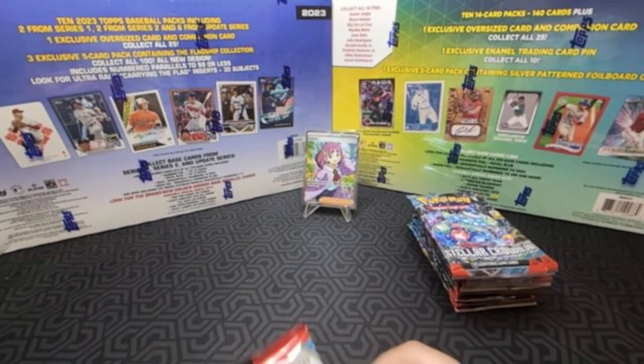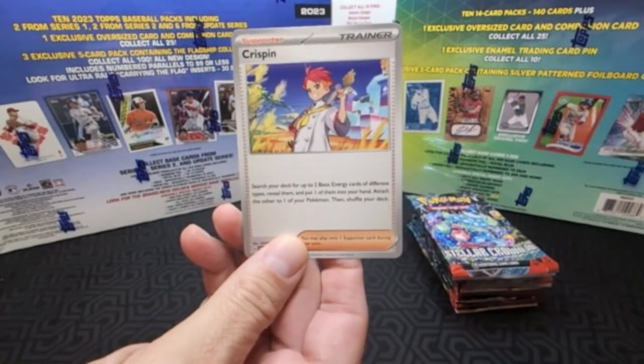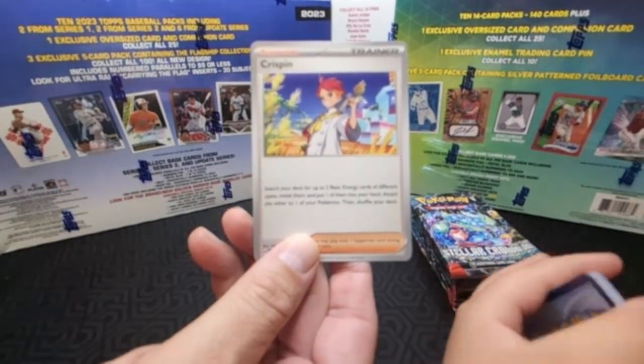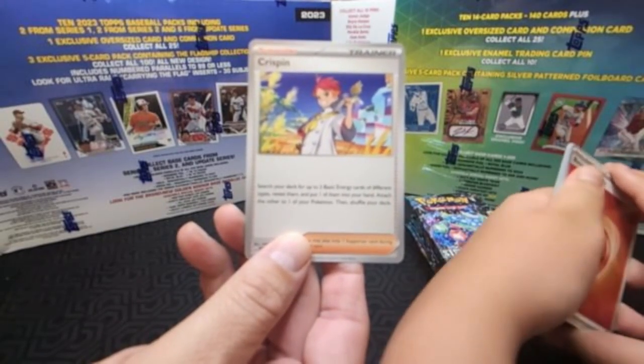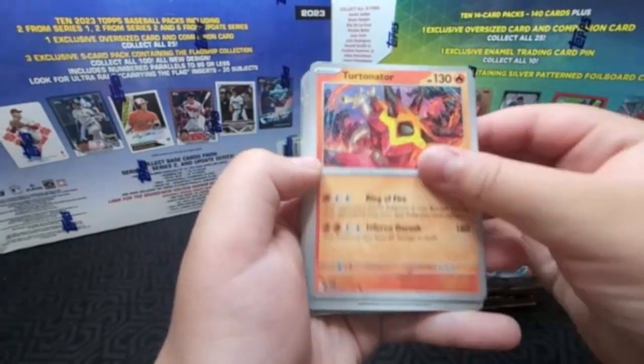There's one card I like in the meta — I'm sure people probably saw this one. It doesn't look fancy but it's called Crispin. Search your deck for up to two basic energy cards of different types, reveal them, put one into your hand, and attach the other to one of your Pokemon. Then shuffle.